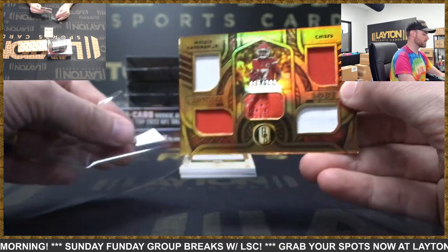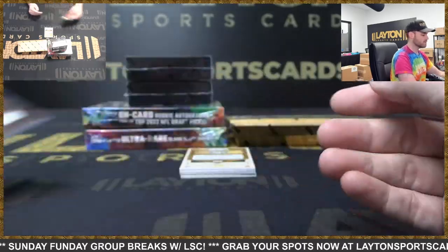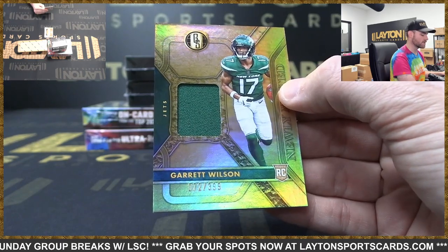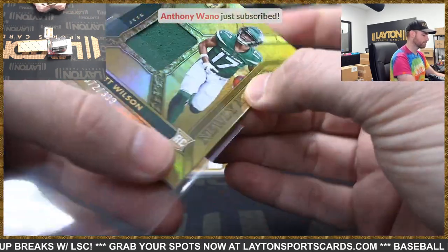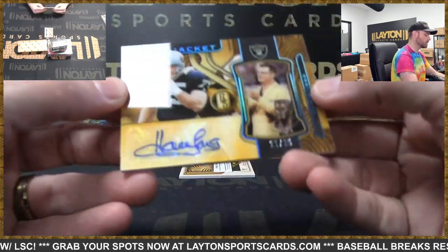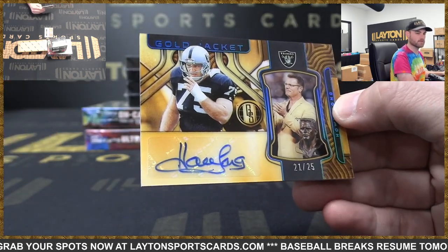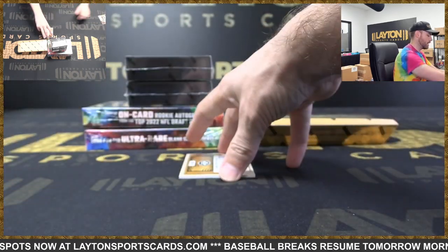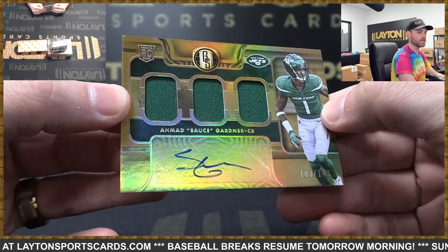Uh-oh, Chiefs got a punt again. Jets jersey card — Garrett Wilson rookie, 72 out of 399. Raiders with a Howie Long gold jacket auto, 21 of 25 — sweet vet hit there. And Jets with a Sauce Gardner rookie triple jersey auto, 103 of 149. Nice Sauce.